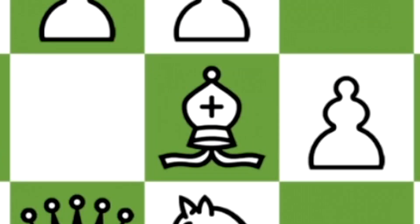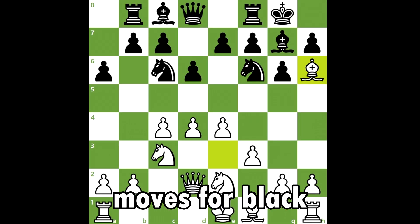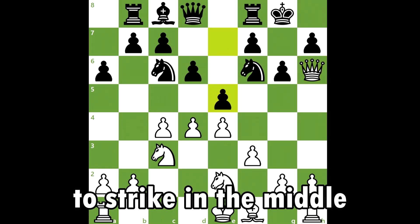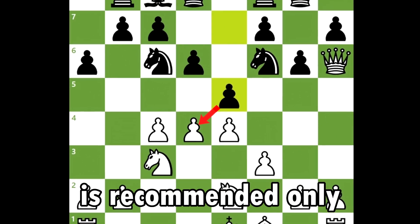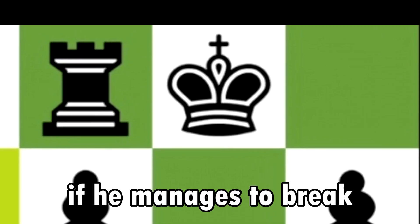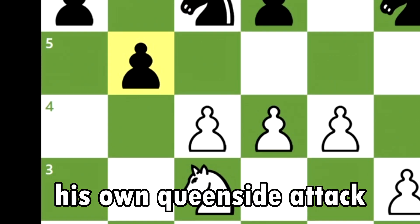White invades black's kingside with his bishop, setting his plan in motion. The recommended move for black is bishop takes h6, and when white's queen recaptures, use the queen's off-side position to strike the center with the e5 pawn and break through. However, this continuation is recommended only because white hasn't completely developed and his king remains uncastled, meaning a central attack by black would be lethal if he breaks through white's defense.